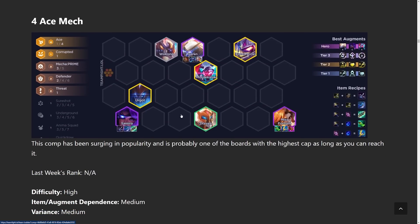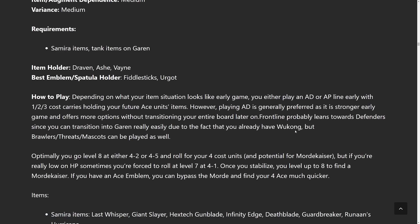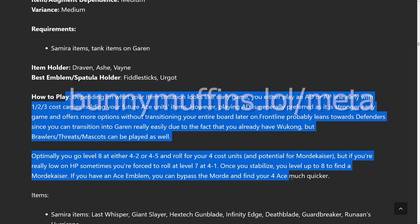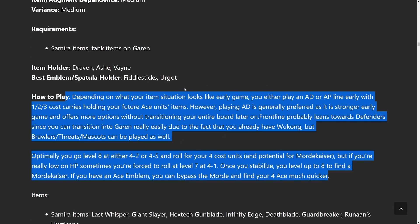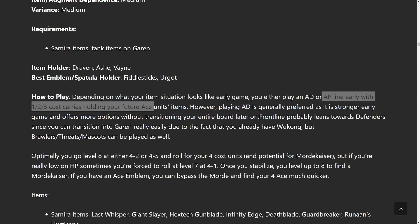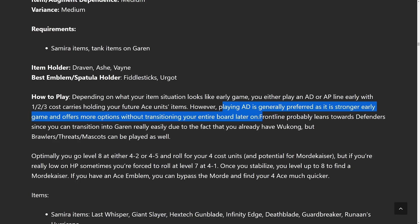For items, Last Whisper is mandatory on Samira. Shojin is very good on Misfortune, so you definitely need those. One tricky part is transitioning into the comp. Check the write-up at bunnymuffins.lol/meta in the 4 Ace section for full details. You have to decide whether to play AD or AP — I prefer the AP Misfortune line using an early item holder. In a perfect world I like Misfortune more, but VoidSyn likes AD; I think AP has a better late game while AD is easier to transition into.